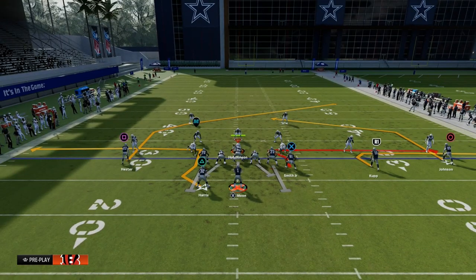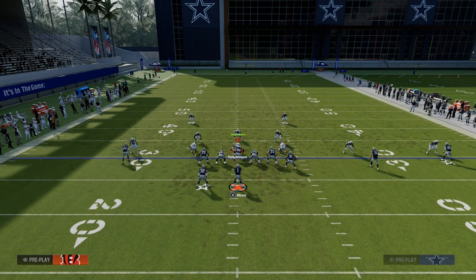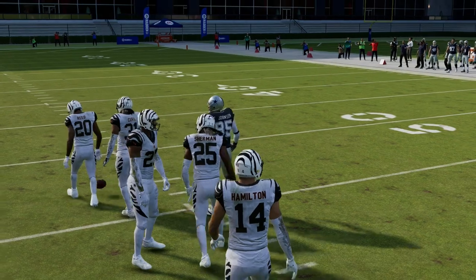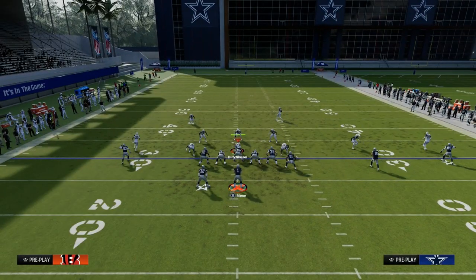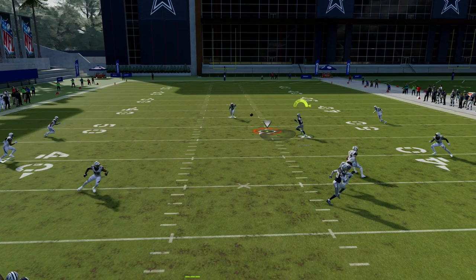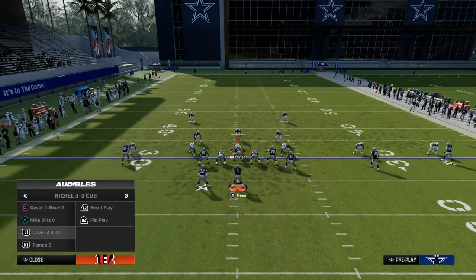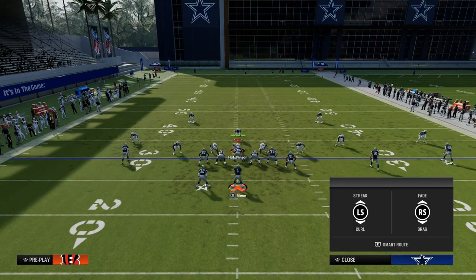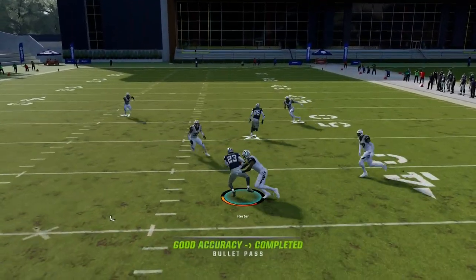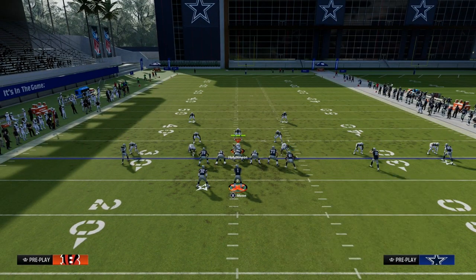Against zone, they have to shade down to stop the drags and flats, otherwise those routes are wide open. But if they do that, the post — because it's so sharp — can be thrown into a pocket on the right side. Against a standard cover three, the post gets just enough depth to get underneath the deep blue zones and over the top of the underneath yellows. Against cover two, the drags are wide open because the yellows drift back to defend the post. This play is well equipped to attack any defense.